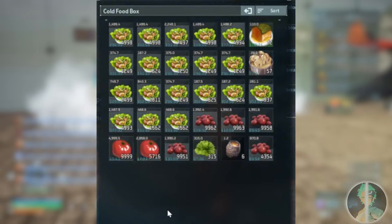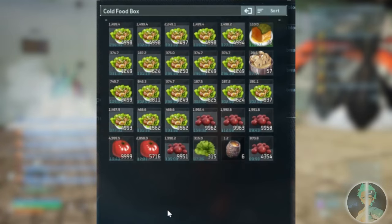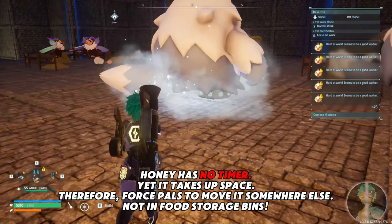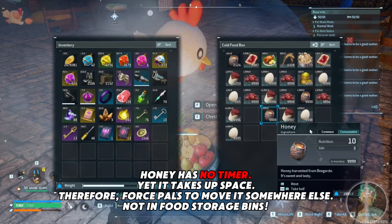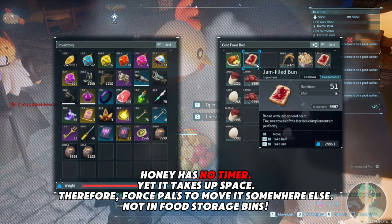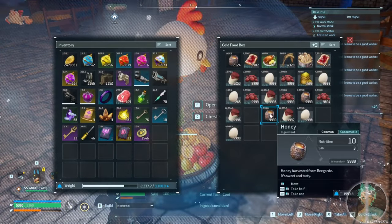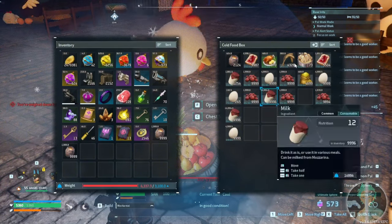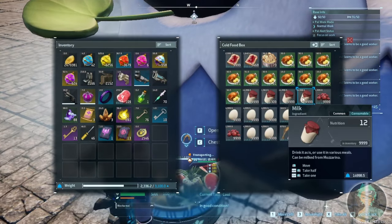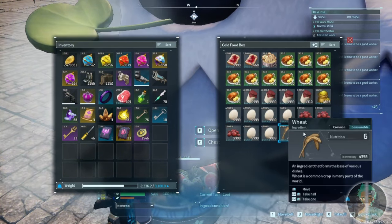I do this as well, but only because I can afford the loss of salads since the timer is so long. I can reproduce salads at a higher rate than they disappear. I also do this to get rid of honey in my food box, because honey is considered an ingredient and becomes a pain when making cake bases. By filling the food box inventory so there's no room for honey, I force the pals to put it in barrels and other storage units instead.